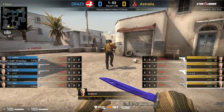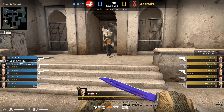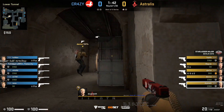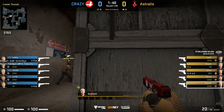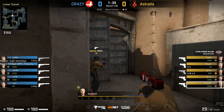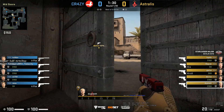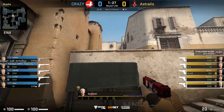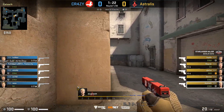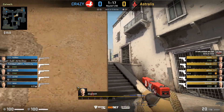Now looking at dupreeh's POV: dupreeh buys armor and follows device into lower tunnels. They both clear cat when they go lower — there is usually CT aggression possibly up there. Him and device wait for the pop flash mid, get mid control, go back to Xbox, and get cat control. There is the pop flash mid. He is watching the left side when device peeks CT. They both get on Xbox and Glaive throws a decoy as a fake flash and they peak with it.